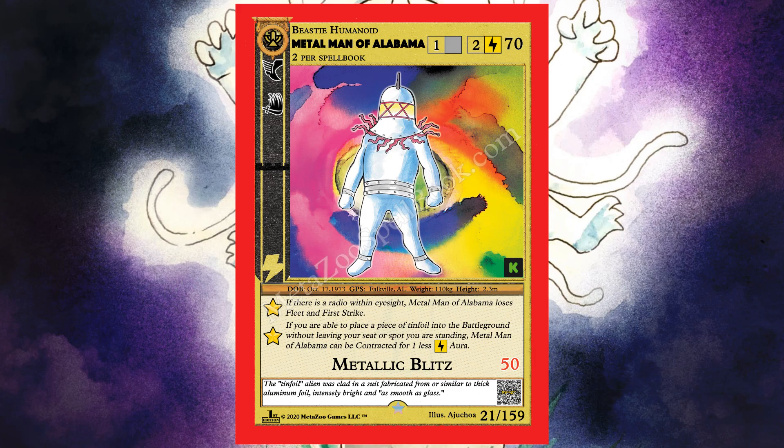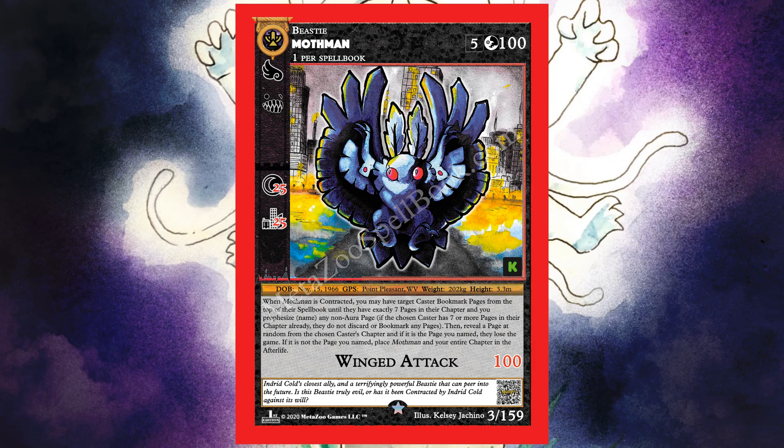Next up is Mothman — touted as one of the most popular and valuable cards in this game right now. It costs five to play, has 100 life, only one per spell book, and is just a beastie with no subtype. It has flying and fear. In a city it does 25 damage; if it's nighttime, an additional 25 — so Winged Attack does 150 total at night in a city. When contracted, you may have a target caster draw cards until they have exactly seven in their hand.